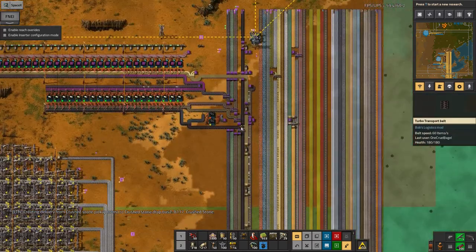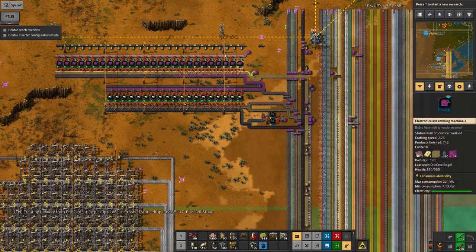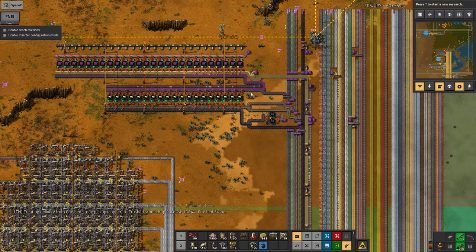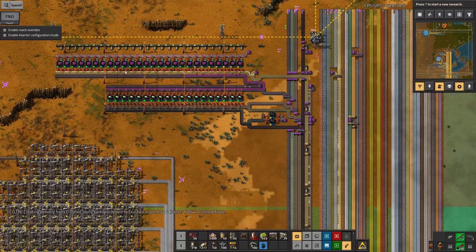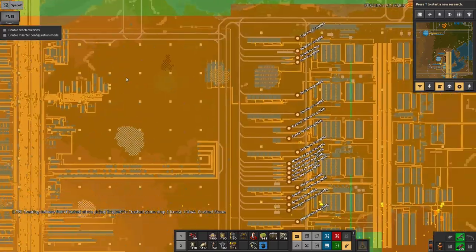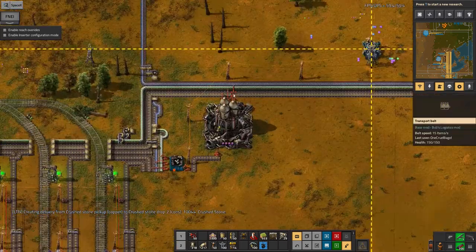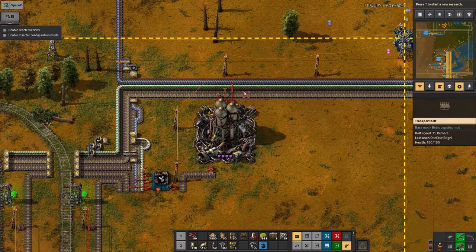So we've got the rocket control units, the heat shields. We now need to make purple electronics boards, radar fives, and then we need to have a good think about nuclear stuff. I might do nuclear power as well if that seems easy. It feels like I'm getting quite close to actually getting my rocket out - it's probably only going to be another maybe three episodes to get that going.